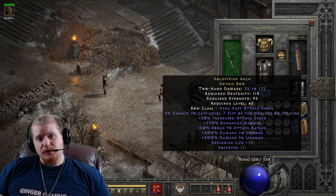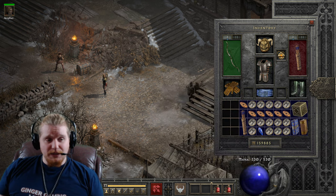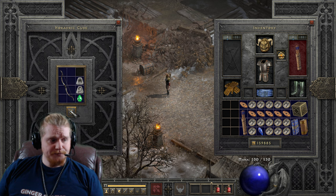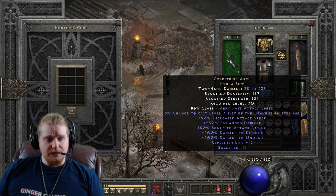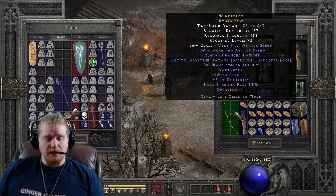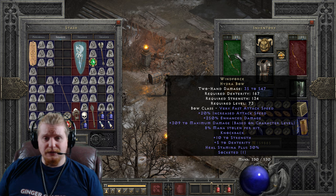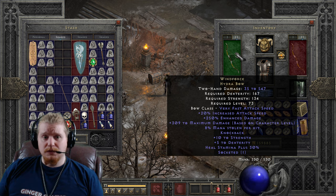This particular version is perfect because it was cheated in with Hero Editor. When we upgrade this bow we go from 35–175 damage, 118 dex, 95 strength, level 46 up to 35–238 damage, 167 dex, 134 strength, and a level 70 requirement. Comparing against a Wind Force: 35–238 is nowhere close to 35–547. However, the attack speed on Gold Strike Arch is much faster at 50% IAS versus 20% on Wind Force, and the 250% enhanced damage is the same on both.